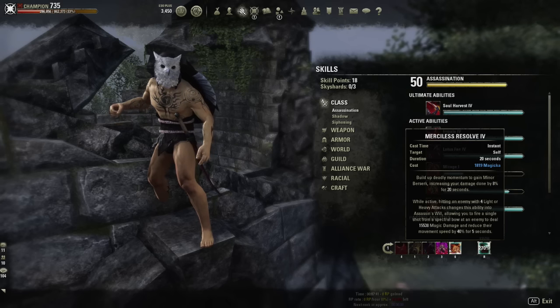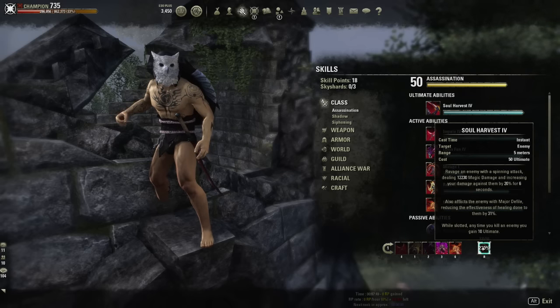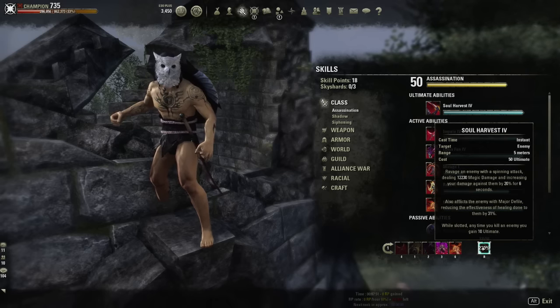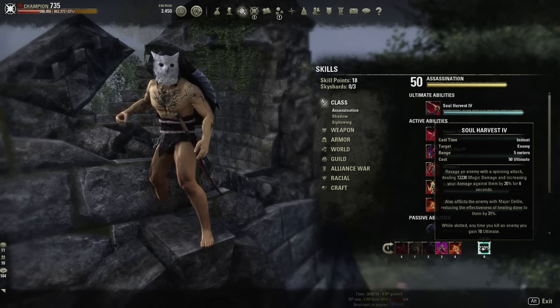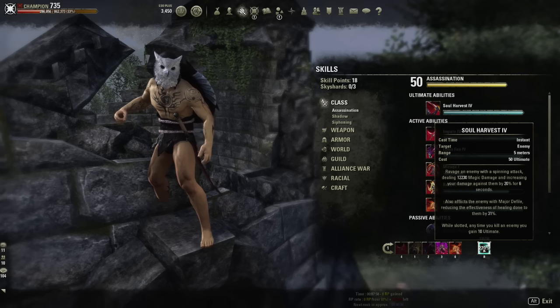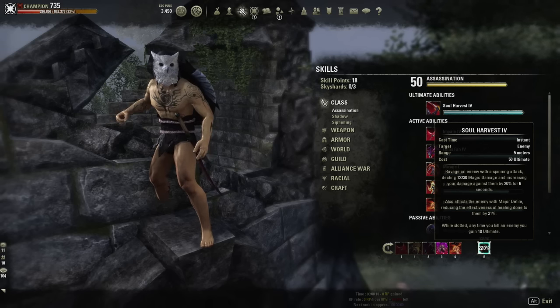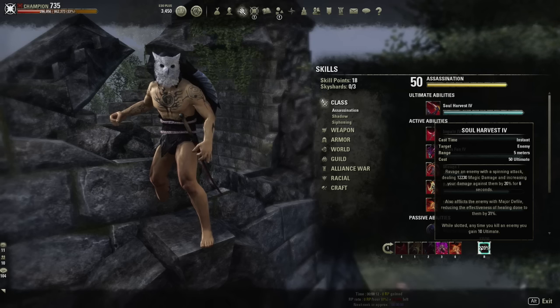Merciless Resolve gives us a bit more burst damage and additional damage on top of that with the Spectral Bow and the 8% Minor Berserk. Soul Harvest is your main bread-and-butter ultimate — it gives you a lot of ultimate when you're killing opponents, which helps because we're using the Destro ultimate on the back bar. Soul Harvest gives a 20% damage boost for six seconds after activating, reduces opponent's healing by 30-31%, and whenever you kill somebody you gain 10 ultimate while using Soul Harvest.